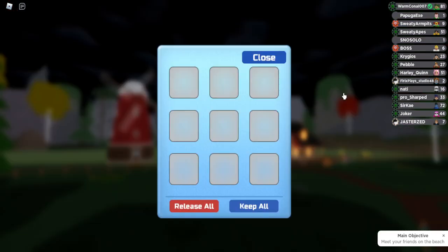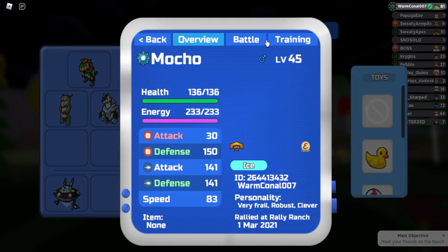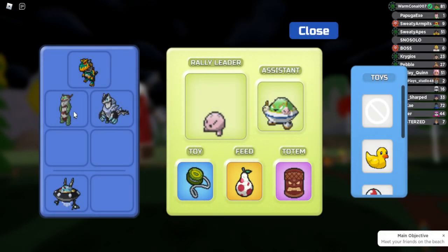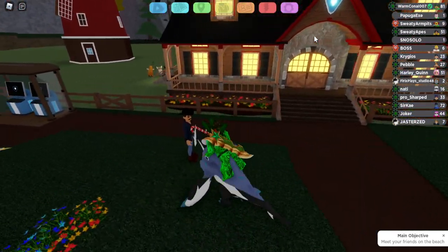So we click on it — would you like to look at it? Yes. Go to my team and we now click on the Mocho. We have Battle — there we go — Deep Freeze. And then basically what you do is the exact same with Wabalisk. Put him in as the assistant, and boom. There you go — Deep Freeze.